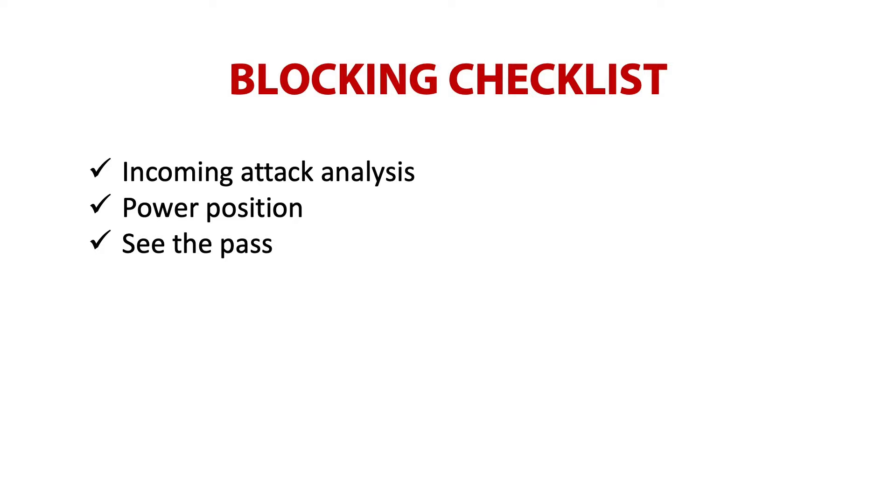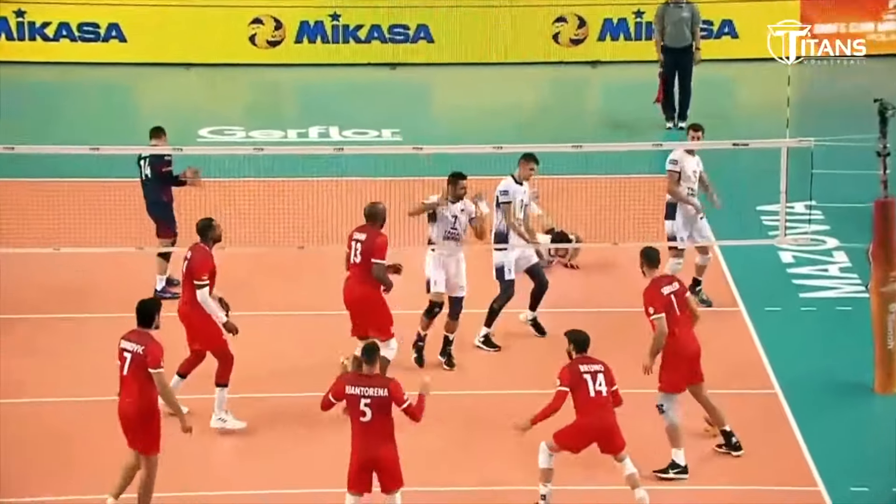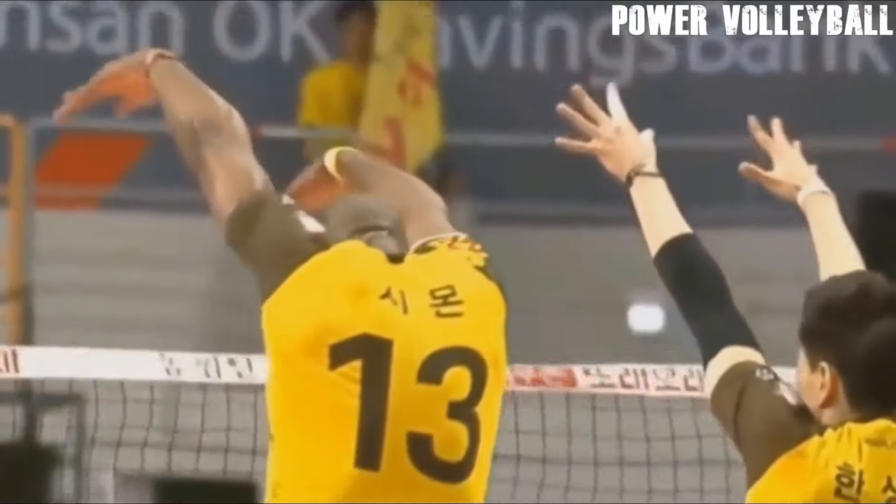See the pass: if the opponent's reception flies over the net to our side, what do I do? Is the setter in the front zone? Can he block me? Do I hit the ball, block it, or play it out for my setter? If their opponent has an ideal pass, what can I expect? If they haven't passed well, where is the best chance for them to attack? I am constantly thinking and evaluating each situation.